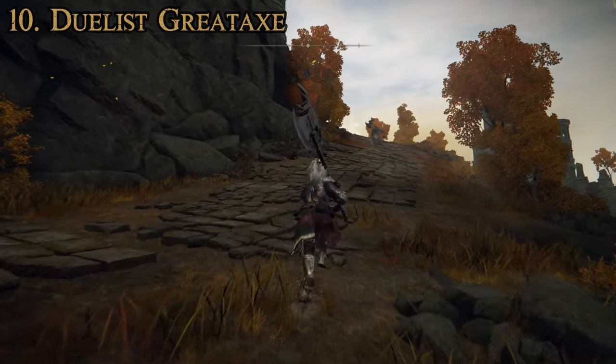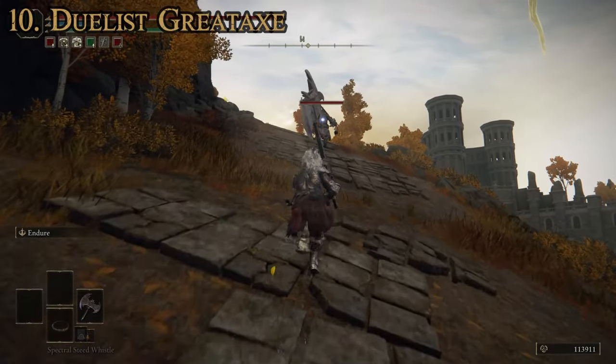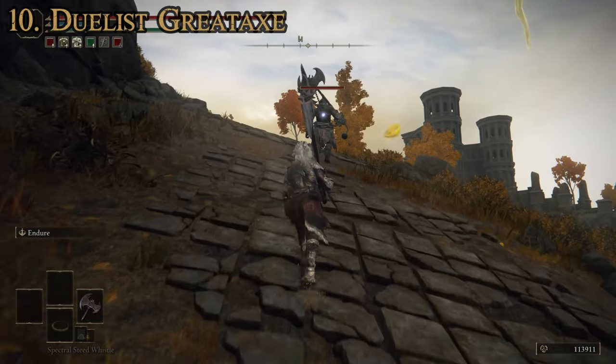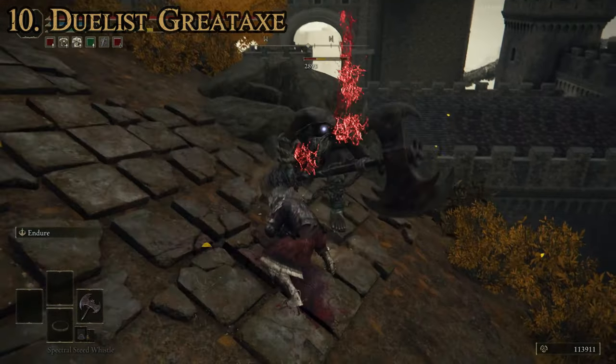You're going to be looking for him — you can see he's a duelist standing there. You're going to want to just kill him and then keep doing it over and over again until you get this weapon. With all random grinding weapons, the best way to go about this is to make sure you have a very high arcane level, because the higher your arcane is, the more likely you are to actually get a drop.